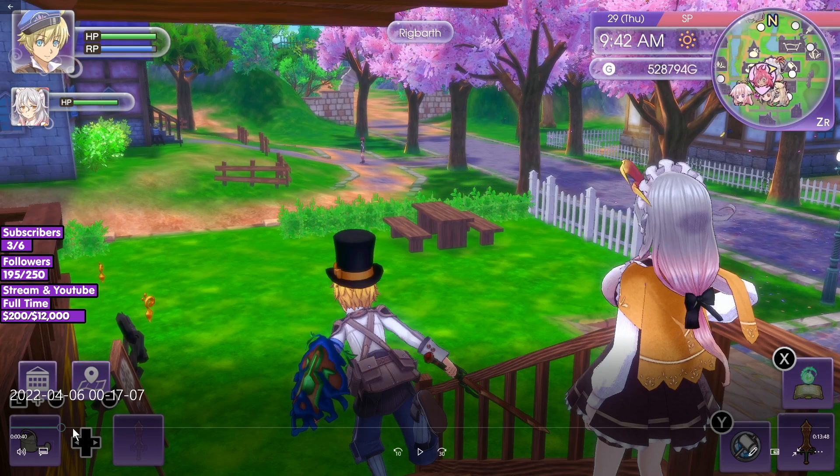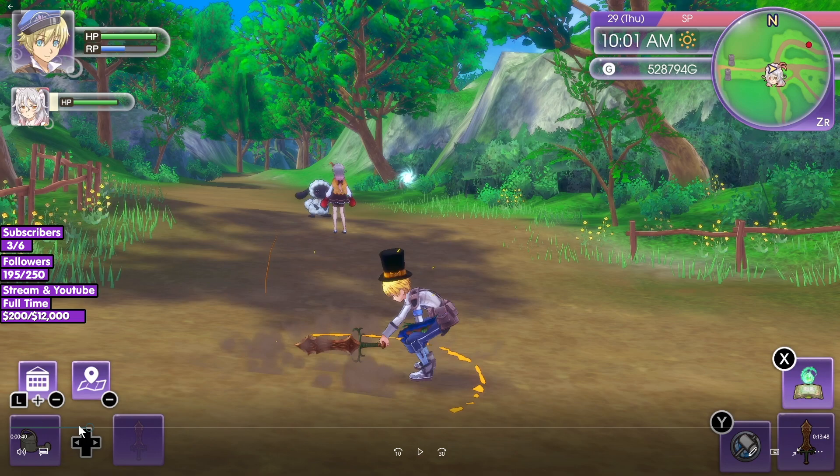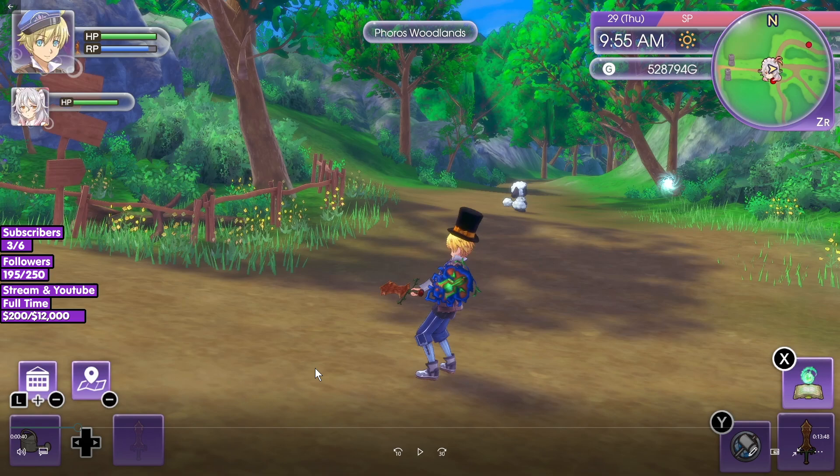Now you're going to need to equip an ability. First things first, run over to the main exit of the town and run over to any single monster that doesn't do any damage to you, because you need to make sure that you don't die while doing this.